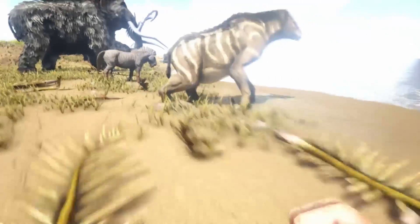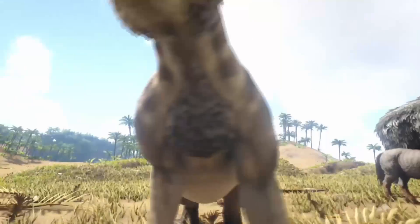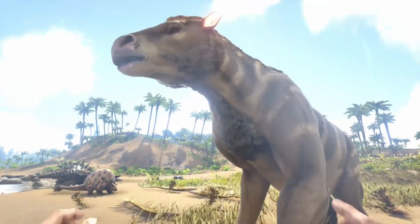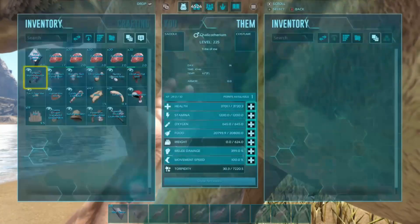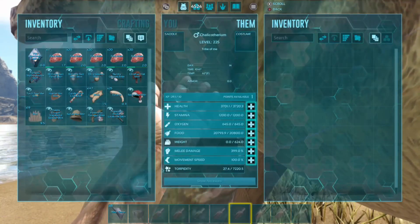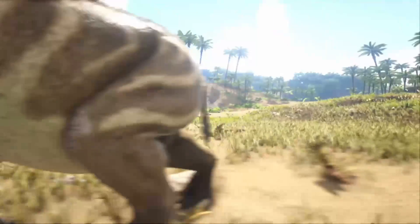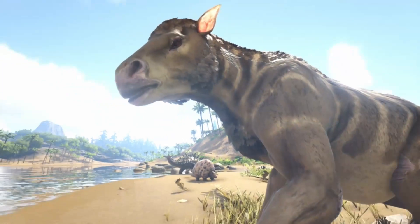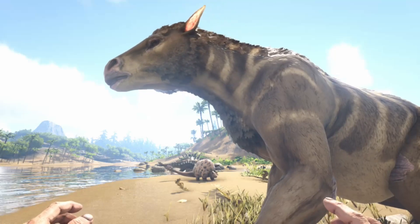Next up we have the Chalicotherium. You need beer to tame this one, so most people don't bother. You can throw stones that damage stone structures, but he's also a very good berry gatherer and a strong mount if you get attacked. So that's why he's on this list — just get some beer going and you can tame this guy.